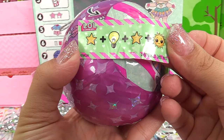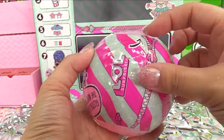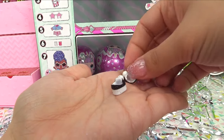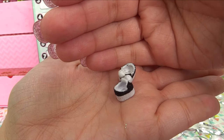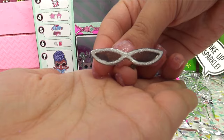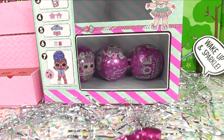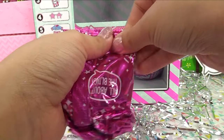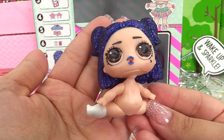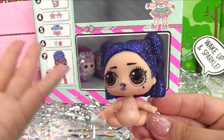Starlight, star bright — Dusk, are you in there? A maybe is better than a no. We've got those same shoes we got on the first ball — hopefully it won't trick us again. Here are her sunglasses, a milk carton, and her outfit. Now for the moment of truth — I finally got her! Yay, it's Dusk, our last doll. And with Dusk, we completed the entire Sparkle Series!